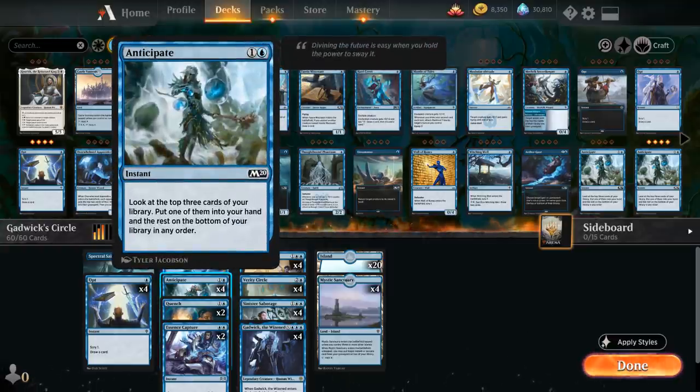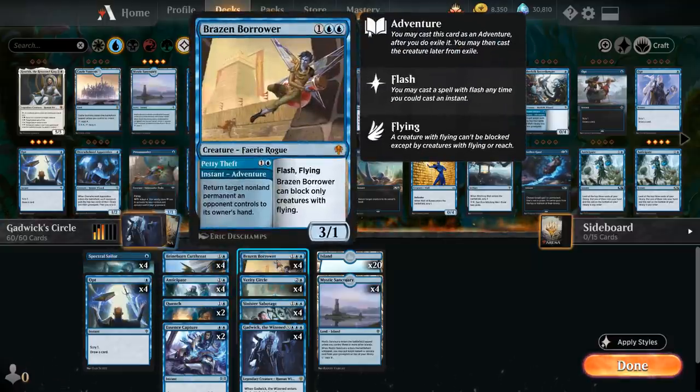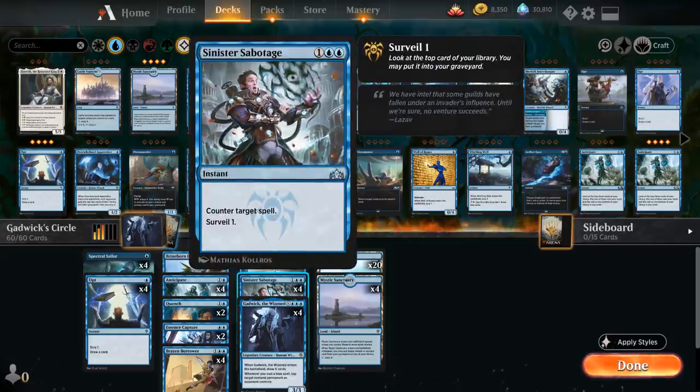We also have four copies of Anticipate to look at the top three cards of our library, put one into hand and the rest on the bottom, helping us assemble Circle plus Gadwick. We've got some cheap counter spells: two copies of Quench to counter target spell unless its controller pays two mana, and two copies of Essence Capture to counter creature spells and put a plus one plus one counter on our creature. At three mana we've got the full playset of Brazen Borrower, which we'll often play for two mana using the Petty Theft instant speed adventure, returning a non-land permanent an opponent controls to hand. Afterwards we get a three mana 3/1 with Flash and Flying that can only block creatures with flying. Then of course we've got our Verity Circles, the full playset of Sinister Sabotage to counter target spell and Surveil one, and our four copies of Gadwick.